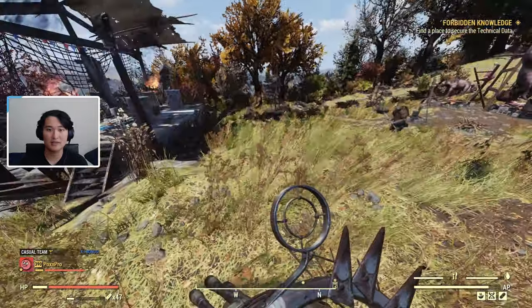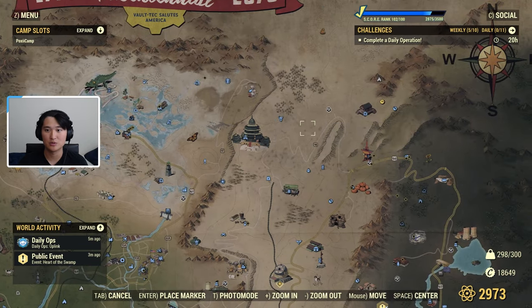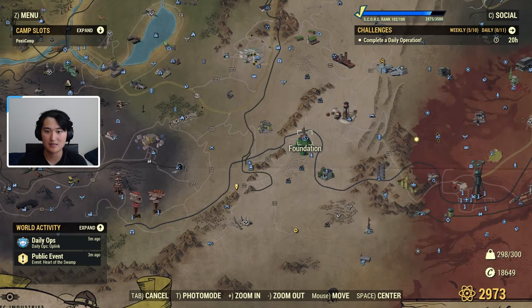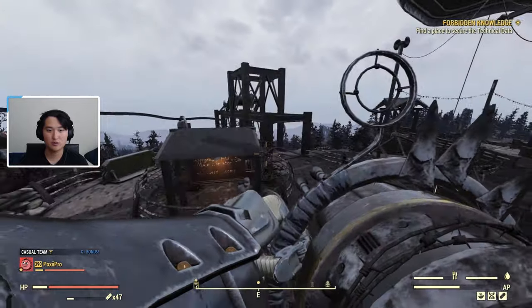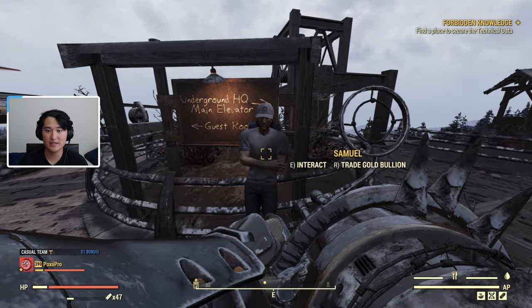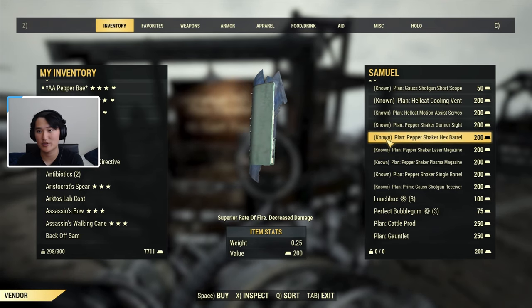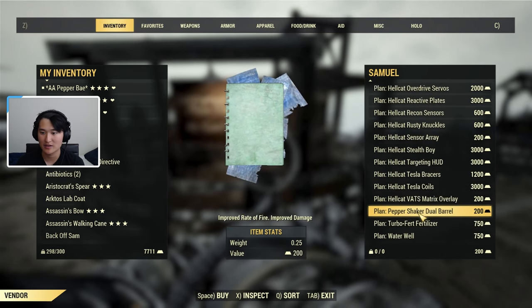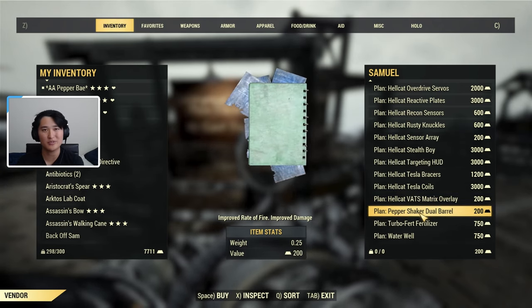Now let's talk about the mods. With the mods, you can go to any gold bullion vendor — Regs at Vault 79, the vendor at Crater, or the vendor at Foundation. I'm heading into Foundation for this video. At Foundation, the gold bullion vendor for the settlers is Sam. If you scroll down in the trade menu, you'll see the Pepper Shaker plans. I already bought most of them, so they show as known, but one remaining is the Pepper Shaker dual barrel. They're pretty cheap in terms of gold bullion.